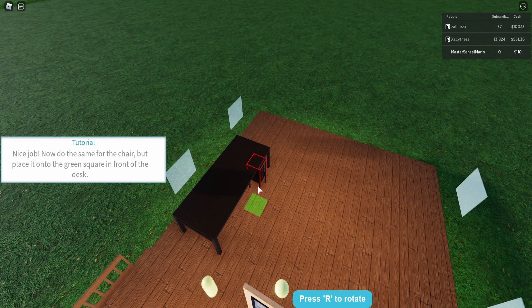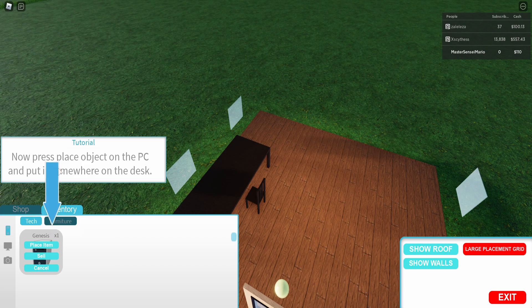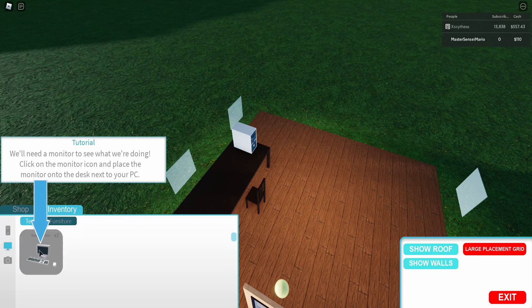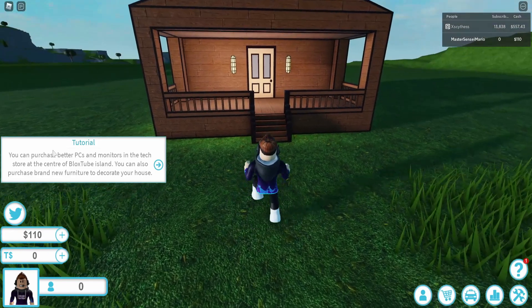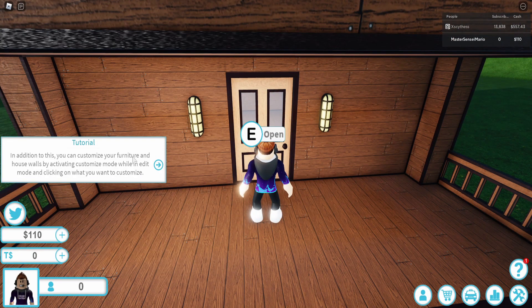Okay, and put that there. Great. To start your BloxTube career, we need a PC to run it on. I'll get this and place it right here. And then monitors — get this and place it. You're all set. Click exit in the bottom right to exit edit mode. It's time to begin your BloxTube career. You can also customize your furniture.